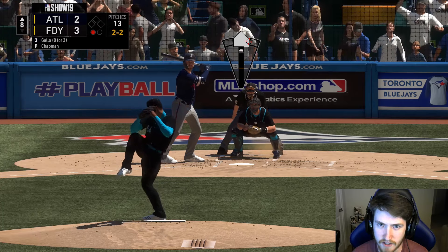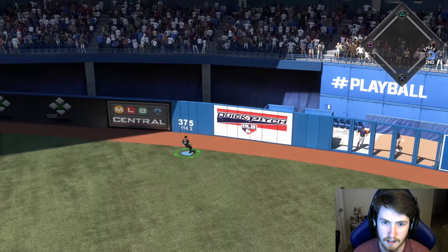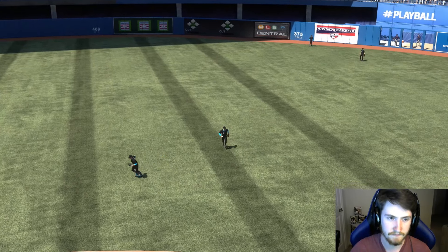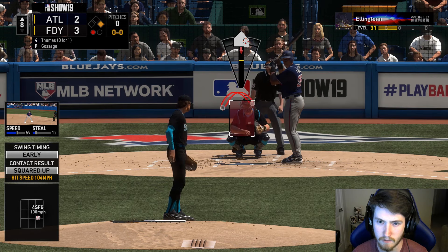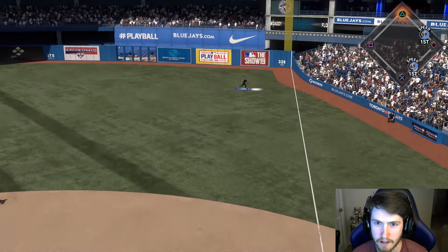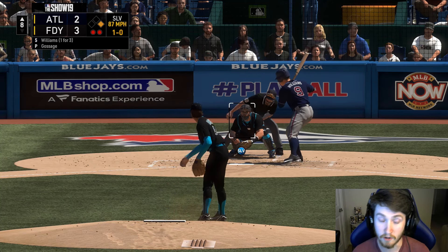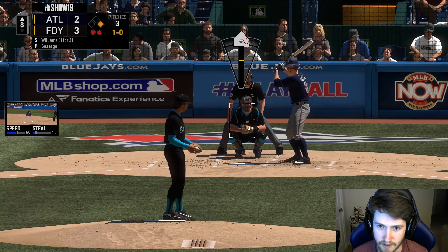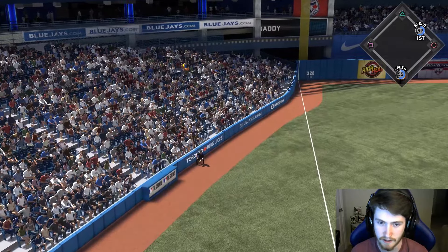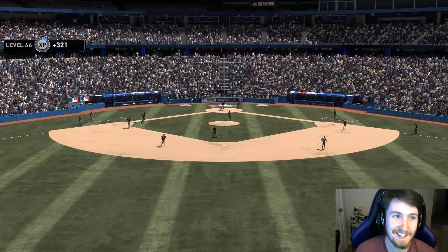He rips a gap with Gallo. The throwing meter wouldn't even come up — damn. Bring in Gossage. Honestly, I gotta thank god for some of these pitches I've thrown and gotten away with, especially with some big power guys like Matt Williams and Frank Thomas. Got him! Let's go! That is so clutch — attaboy Gossage!